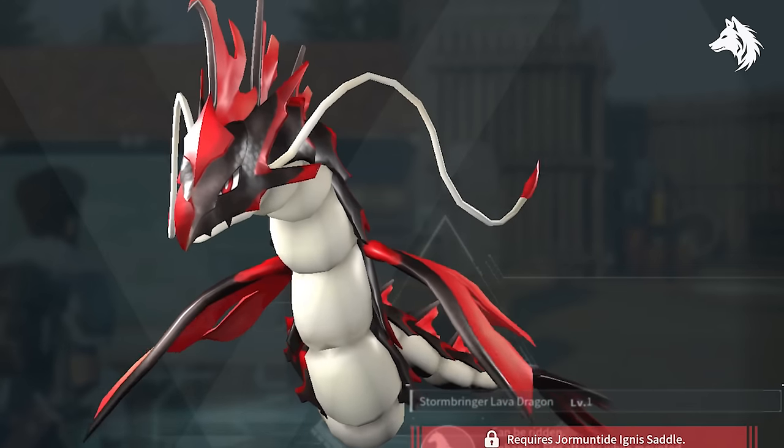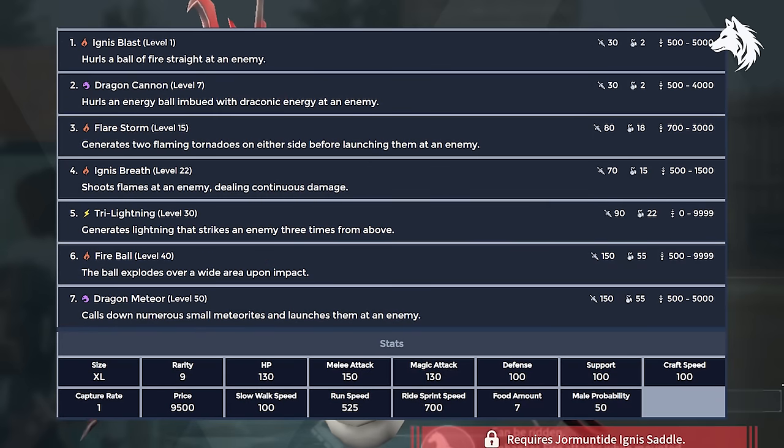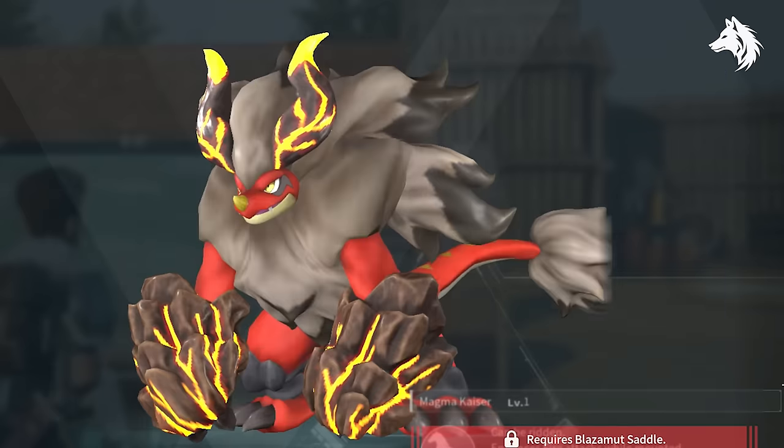The next best pals — two of them which are about equal — are Yarmantide Ignis and Blazimat. Both are the best fire type pals and are found in the game's wildlife sanctuaries, one on number three and one on number two. They have similar stats, but Yarmantide has higher health and Blazimat has higher melee attack. Both are good in a fight.